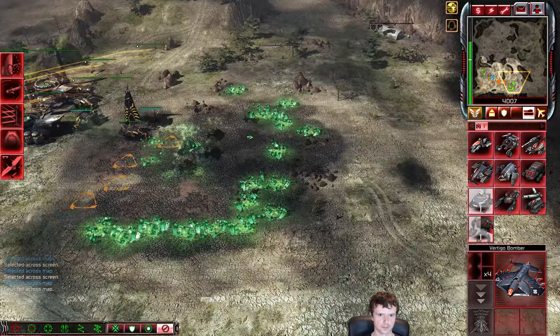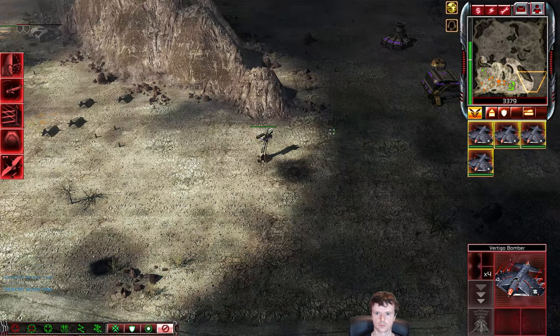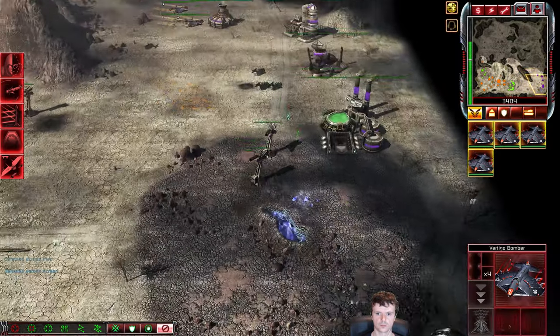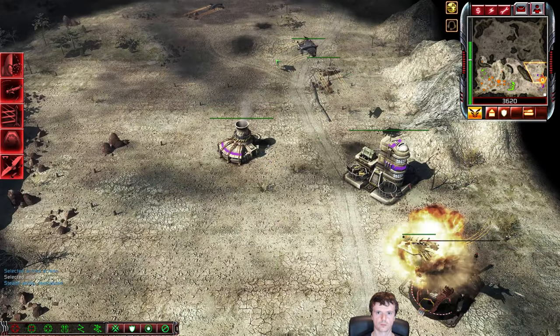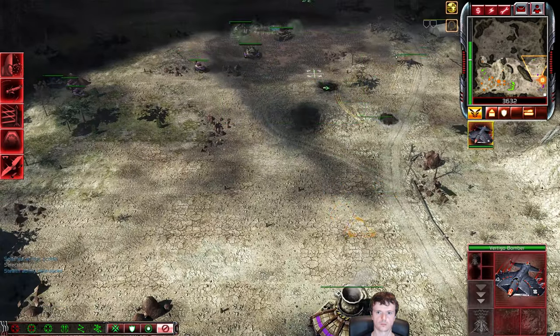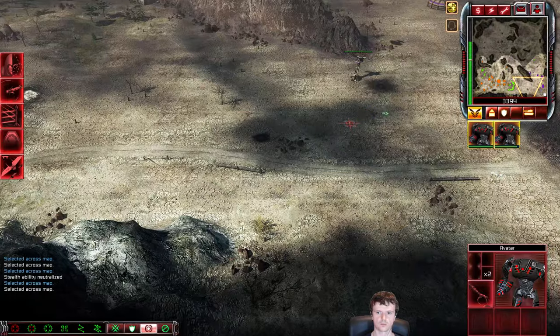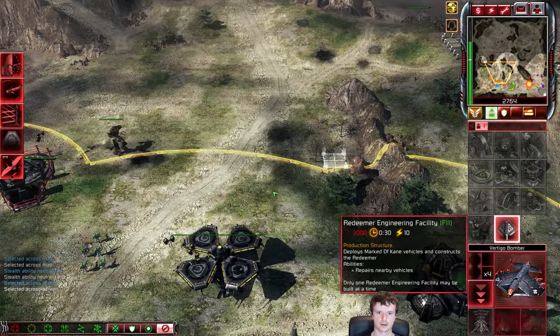Instead of rebuilding my air tower, I planted down a combat support airfield. It can't produce aircraft, but it can repair and rearm up to four aircraft such as Vertigo bombers. I bombed a tier 4 — that's a $3,000 structure. But he's going to catch some of them on the retreat, so that's unfortunate. The Pitbulls will kill one of the Vertigo bombers.